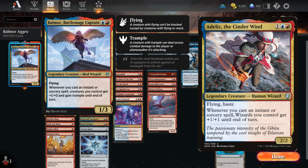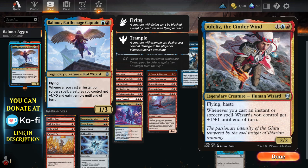The one before was Adelie, so it was three mana, and it gave this kind of buff to your Wizards, but not trample. So this is so much better.